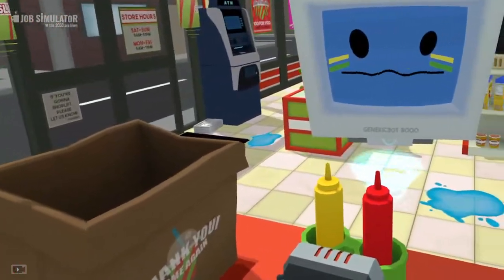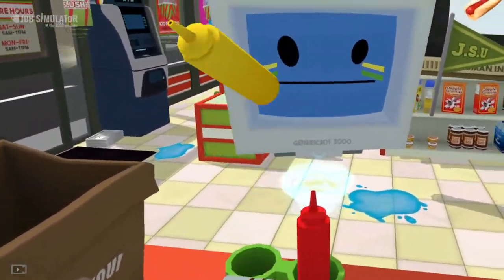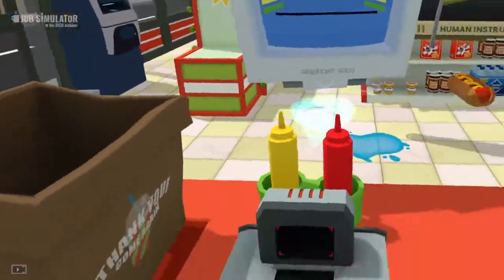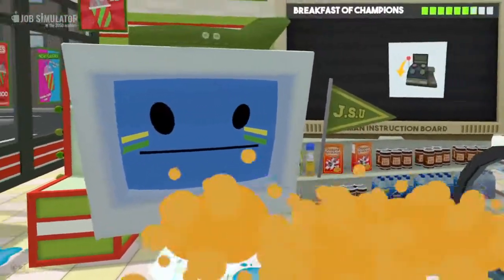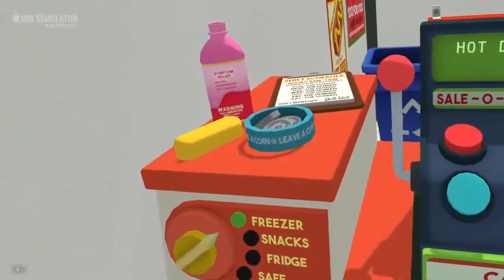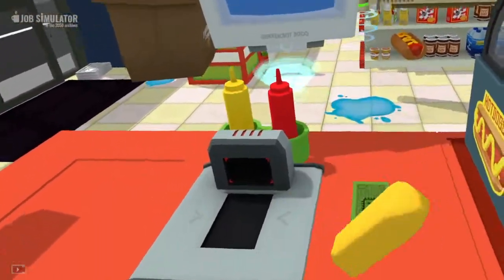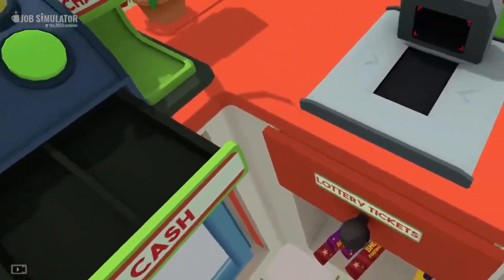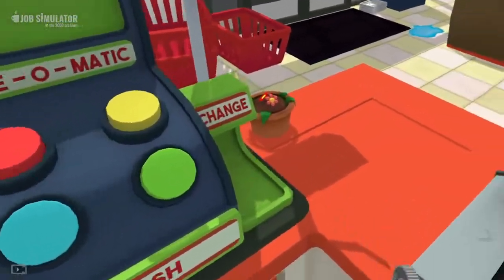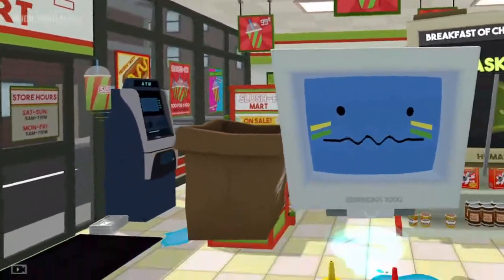That looks acceptable. Hurry up and scan that so I can get eating already. You can just hand that hot dog to me, human. A hot dog without mustard - thanks a bunch! To finalize a sale, pull the lever on the register. Here's your paper currency. Pocket that - just kidding. Don't forget to hand over the change. Many thanks, I'm taking your hat. Profitable day!